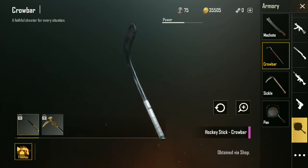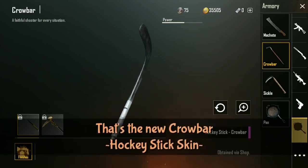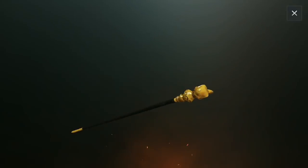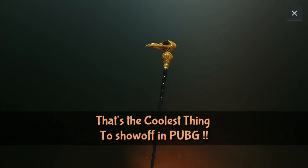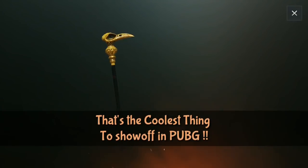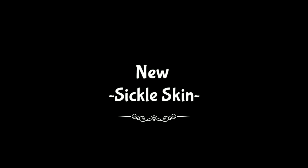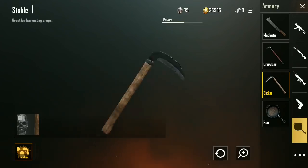Next, we have skins for the crowbar, which in those melee-only custom rooms I'll be hosting, are going to be pretty sweet. First up, we have a hockey stick, and then we have the golden scepter skin, which is like a cane. That is crazy — very, very neat. Going to make those melee-only games in those advanced custom rooms way more interesting when you're throwing something like that around.